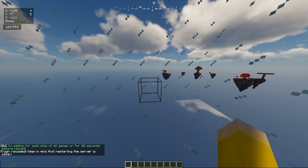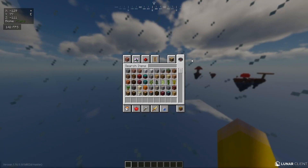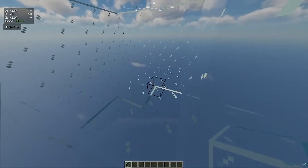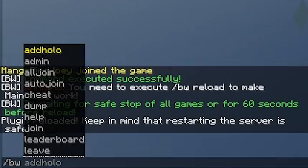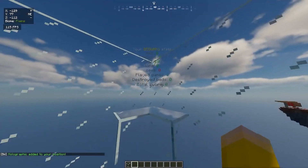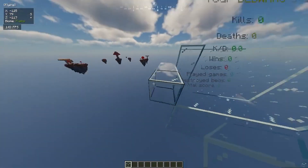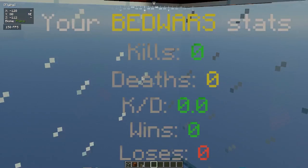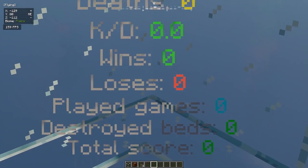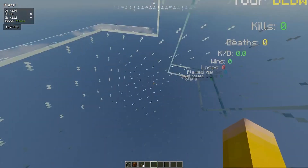Now we've got our main lobby enabled. Because you can get holograms and stuff, we're going to do slash BW add color and let's put stats. Here we're going to have our stats — Bedwars statistics. It's going to show us how much kills, how much deaths, wins, all of this, how much games you've played, how much beds you've destroyed, and our total score.